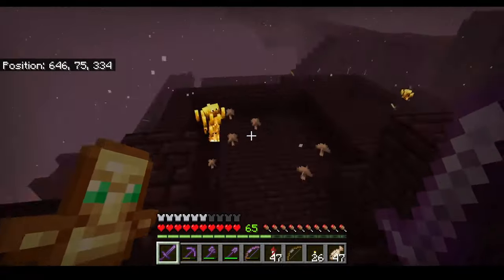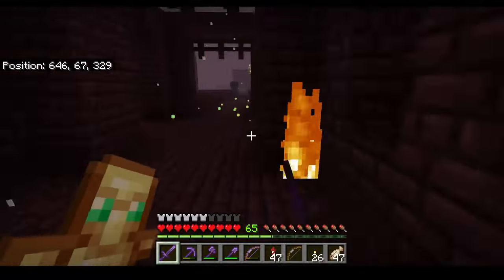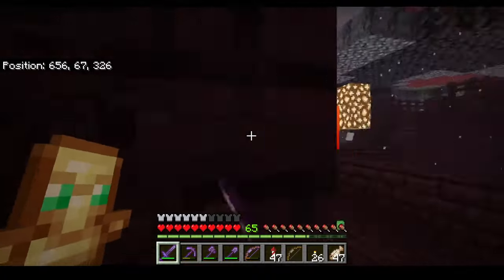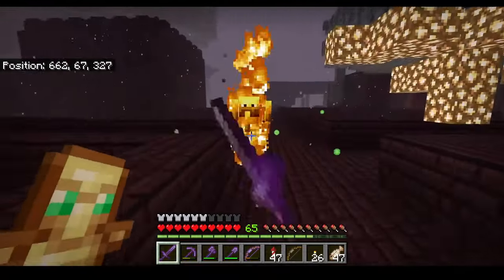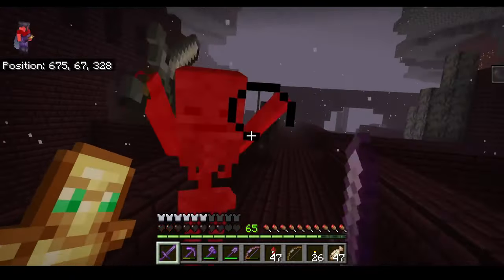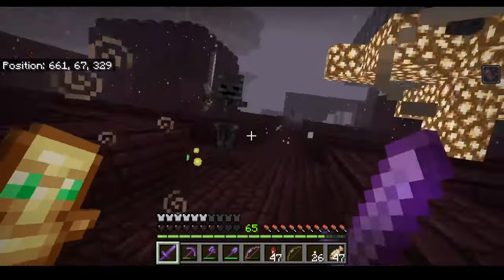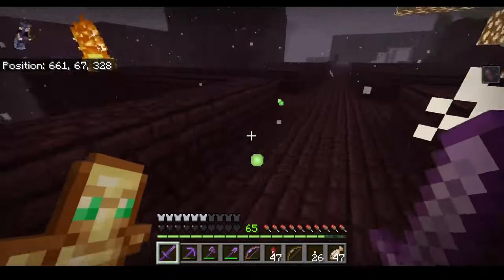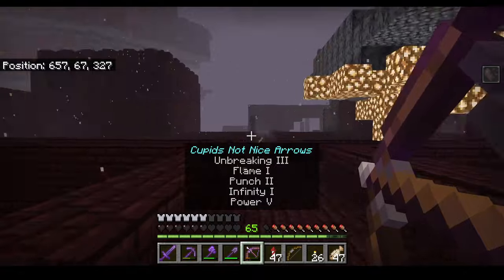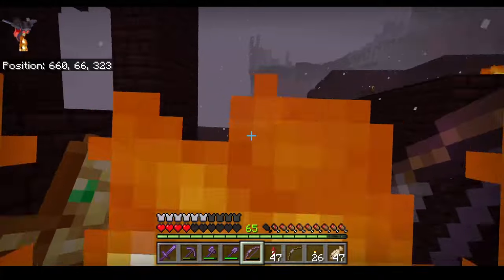Of course there's one of these spawner things — whatever they're called. I'll fight one of these Wither Skeletons with a sword and show you how strong they are. There's two of them, wonderful. He's already taken out a bunch of my health, and now there's fire guys shooting at me — basically they're gonna hit you. And then you start withering away — I'm gonna die, look at that, I'm flying away right now.